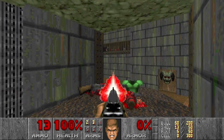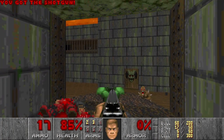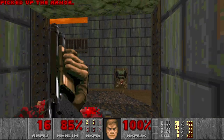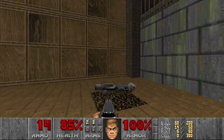Then we can snipe some more hitscan. There should be two more shotgunners here. Now I will grab this green armor and let's kill some imps first. That's good enough — then by pressing this switch we can lower the rocket launcher.